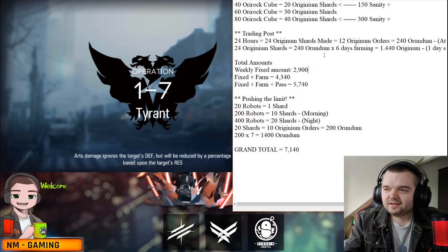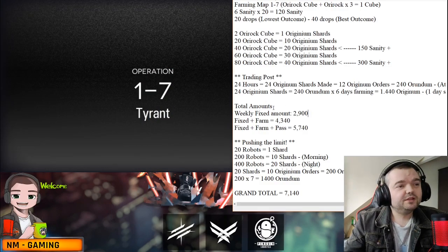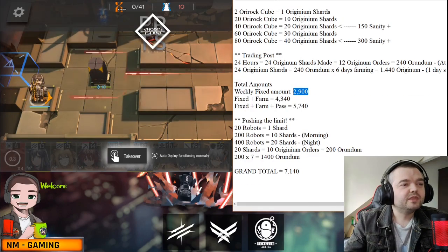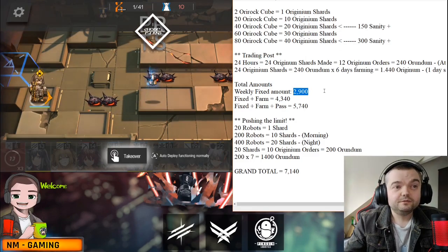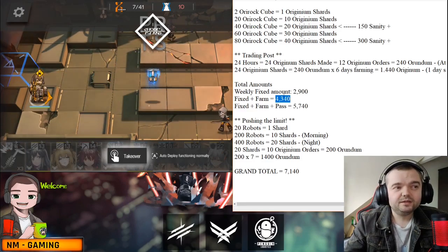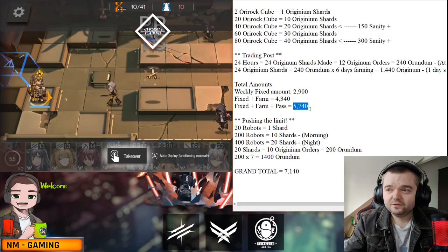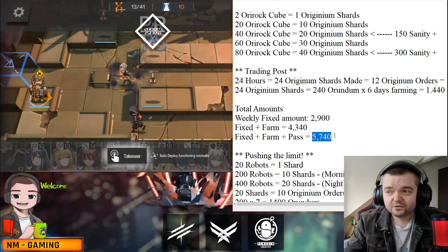Based on that, your weekly fixed amount is 2900 orundum — we went over that. The fixed amount plus the farming method comes to 4340 orundum per week. And the fixed amount plus farming plus the monthly pass brings you to 5740 orundum per week — that's how much you can make.